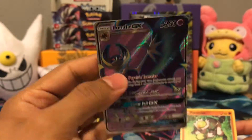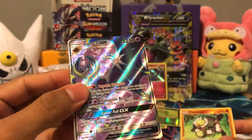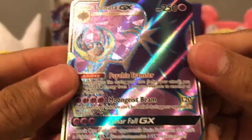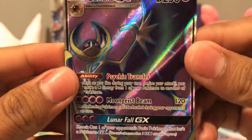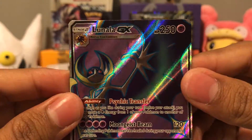Oh shit, we got a Full Art Lunala GX! Damn, that's bad. I did see something in the back but I thought my eyes were deceiving me. Nope. Alright, we got Moon Geist Beam, Psychic Transfer, Lunar Fall GX. Wow, damn, that's crazy. I was not expecting that. Wow.